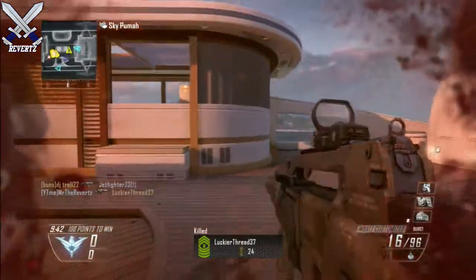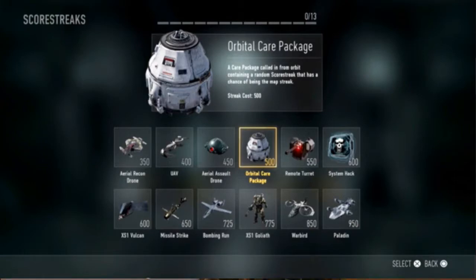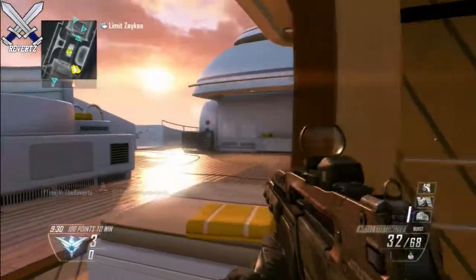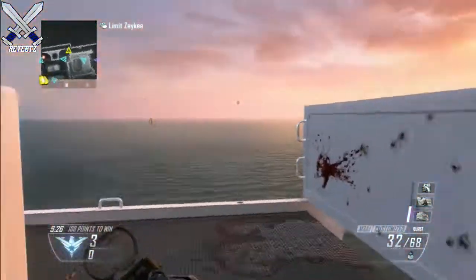If you take a look at the description of the orbital care package, it reads: a care package called in from orbit containing a random scorestreak that has the chances of being the map streaks. So map-based streaks will be returning in Advanced Warfare, and I can't wait to find out what ideas Sledgehammer put in their game for map-based scorestreaks.